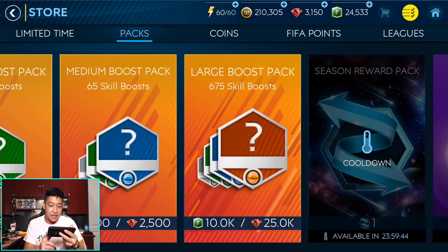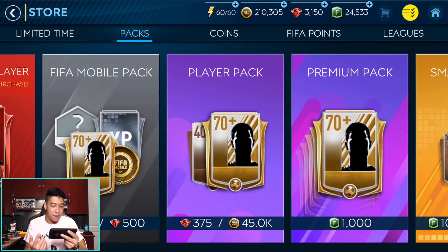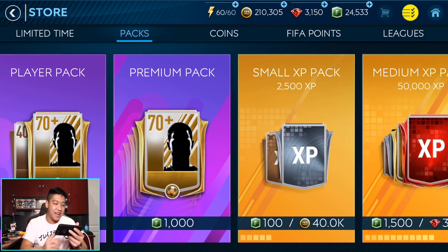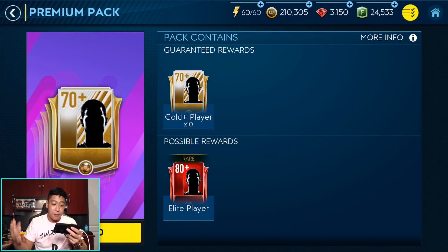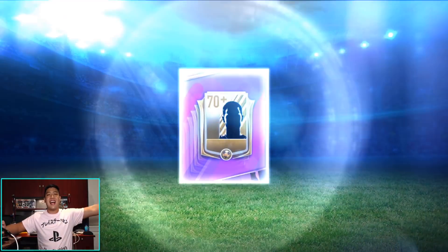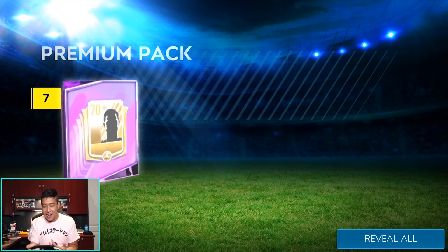There's a 10,000 skill pack for 10,000 FIFA points, a large XP pack, and then the premium player pack. We're going to start with the premium packs — I'm going to open up 10 of these premium packs today, each giving gold or better players with a chance at elites. We've got a 24% chance at getting elite players. It doesn't tell us the exact overall range, but you could pull an 88 or 90 overall. Here we go — first premium pack of the year.